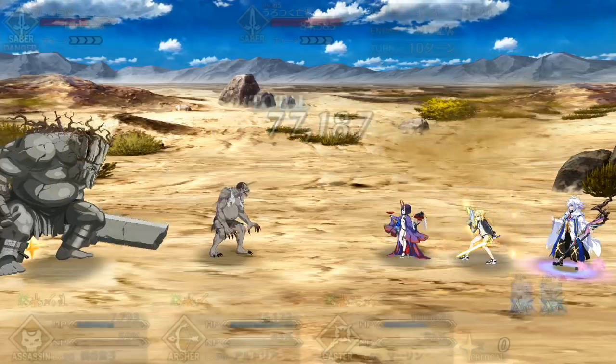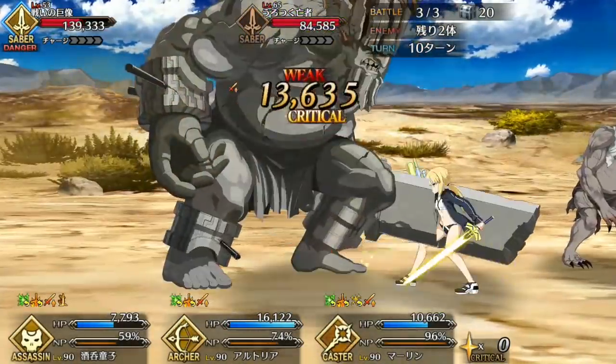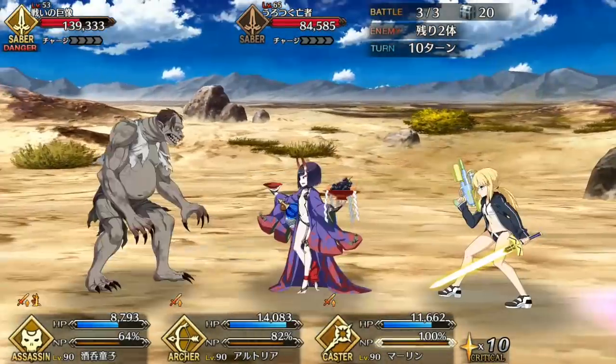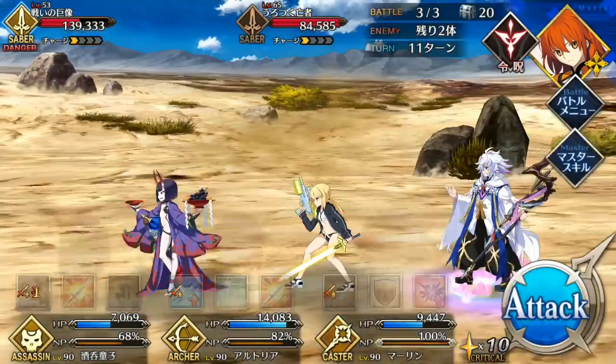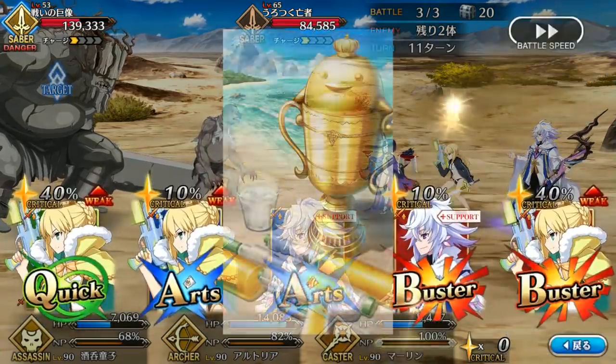Male star generating support greatly benefits her by allowing her Arts cards to crit more often, so go for Emya or Emya Assassin, Mozart, Cursed Arm Hassan, Dantes, Tristan, or Fuma Kotaro as your star generators.